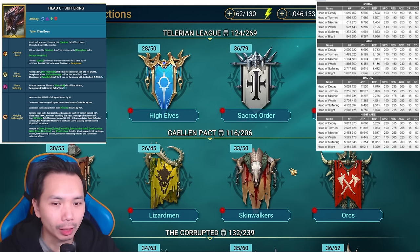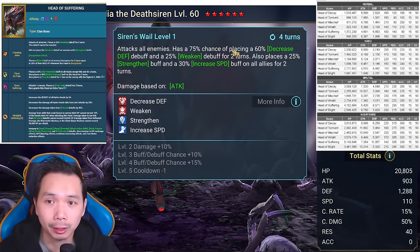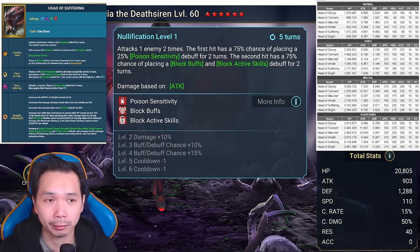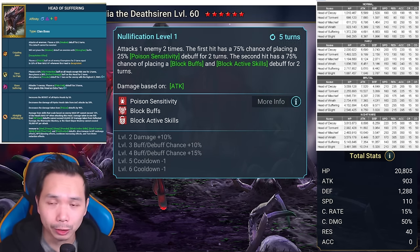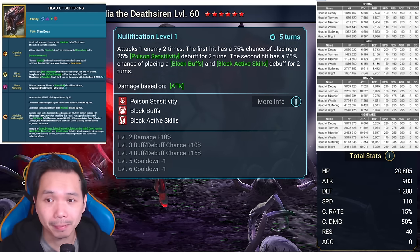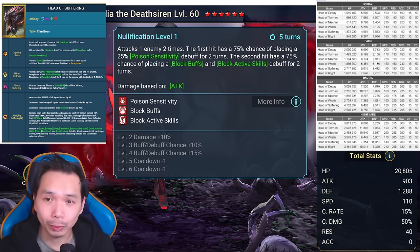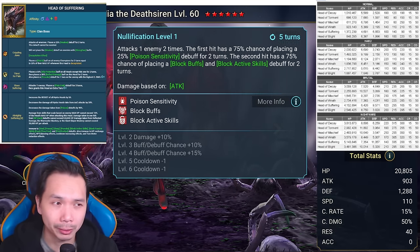Honorable shoutout here for Lydia. If you have her, she's actually really good for hydra — she brings decrease defense and increased speed with Strengthen on one move, which is absolutely insane. She's void so she won't weak hit. She also has a single-target block buffs as a backup. You want to prioritize block buffs on the Head of Suffering and the Head of Wrath, since both of those have big buffs you want to stop right away. If you have literally no block buffs on your team, Lydia with single-target can help in a pinch.